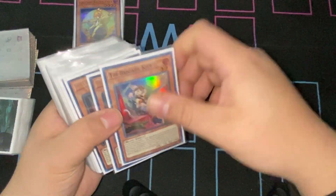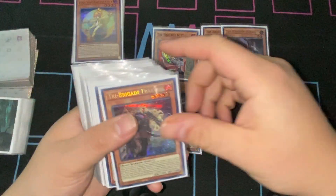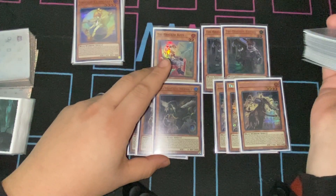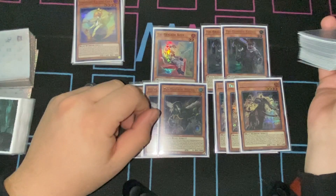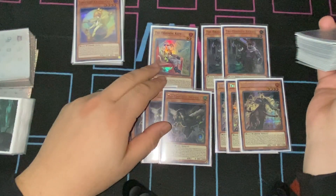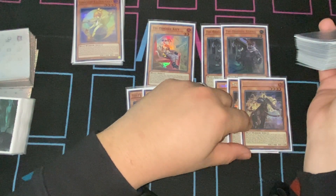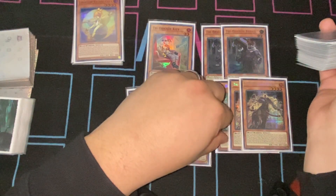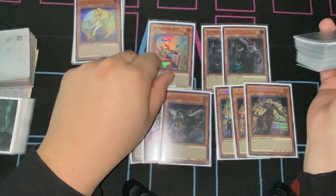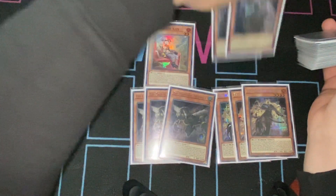Next, the Tribrigade stuff: one Kit, two Karas, three Nerval, and three Fractal. This ratio might seem weird to anybody used to playing Tribrigade for most of 2021, because you usually would want to max out on Kit for its effect. In truth, Kit doesn't really serve that huge a purpose other than extending to more Tribrigade names or as materials for Tribrigade effects sending off of Fractal. We just run one here because it's a different name and still decent, but you just don't need it as much in this version of the deck.